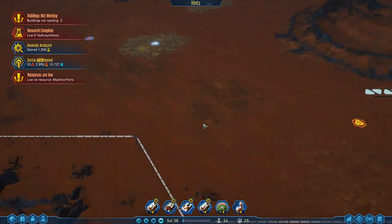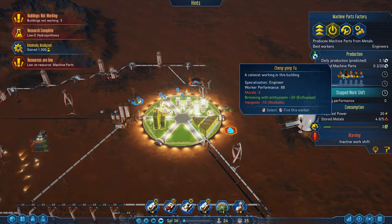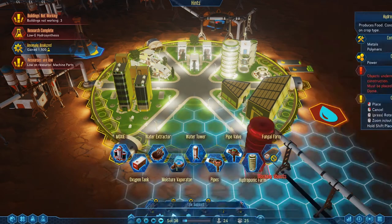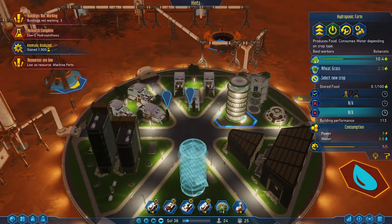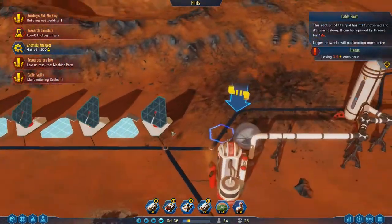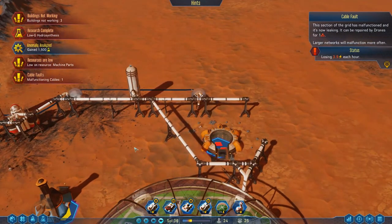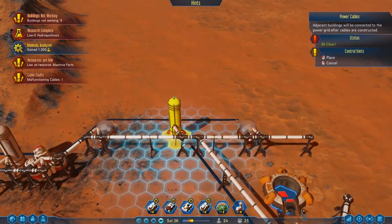Resource low: machine parts. We need all hands on the machine deck. Can we put another shift on? It's all full of geologists though. Let's put another hydroponic farm down — the time is now. Cable fault reported — thankfully this is well within our realm of fixing. I'm wondering whether I want to bring the power from here out and up, just for redundancy, just in case anything gets taken out.